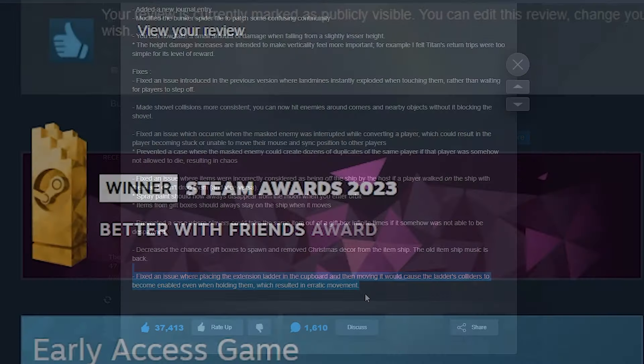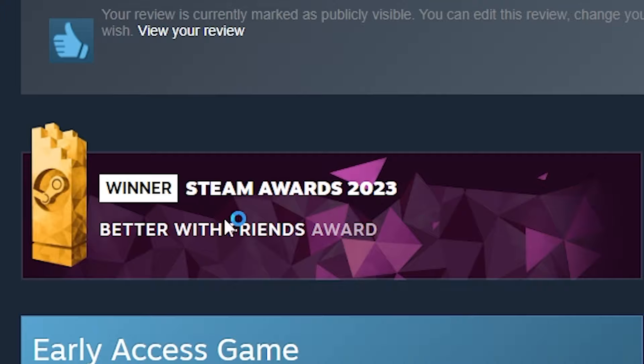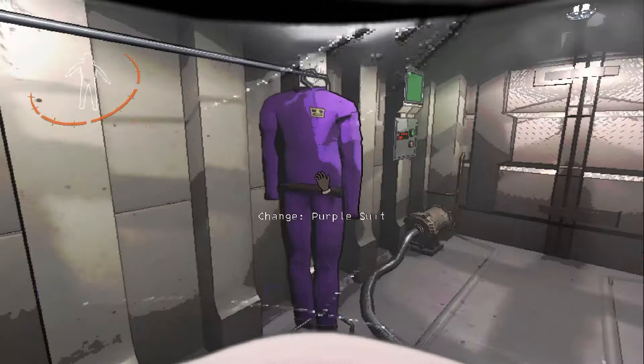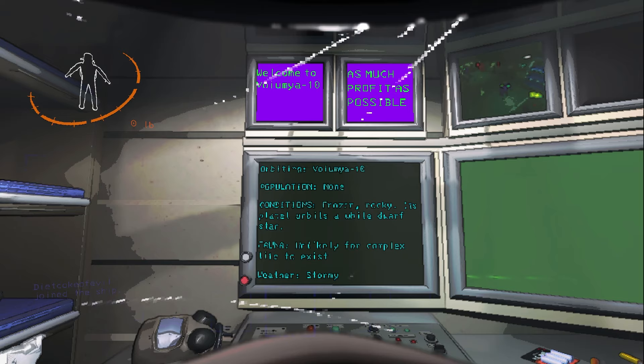Also just to mention, the Better With Friends award was awarded, which is pretty awesome. So when going to actually host a server, you'll now see an option for a moon down here — this is your weekly challenge moon. You have one day to make as much profit as possible. You'll see you have a purple suit for the challenge mode.